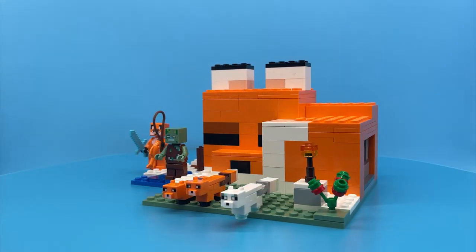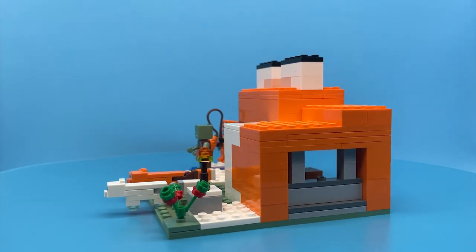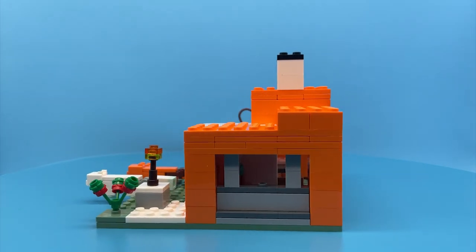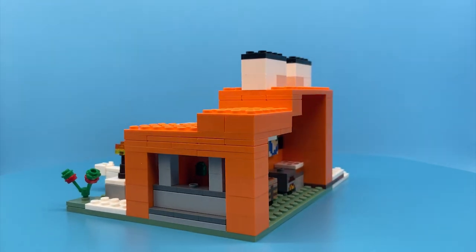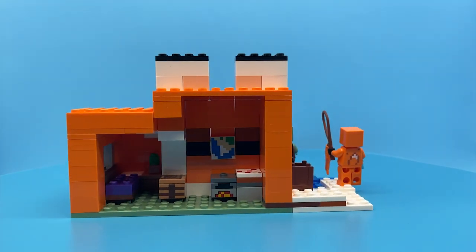I love the contrast of the orange against a sand green environment. I'd have liked to see more variation in the grass area, whether that would be more plants or subtle changes in height. However, you get so much included in the main structure for the price point, I can see why the environment isn't the most detailed in this playset.